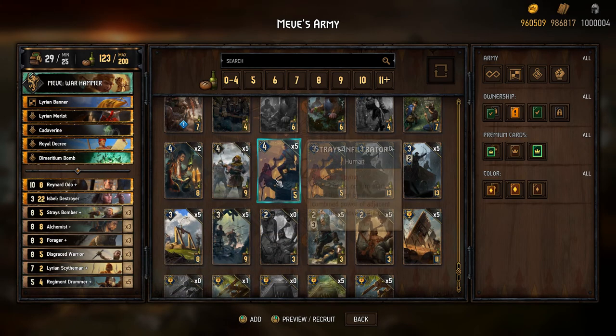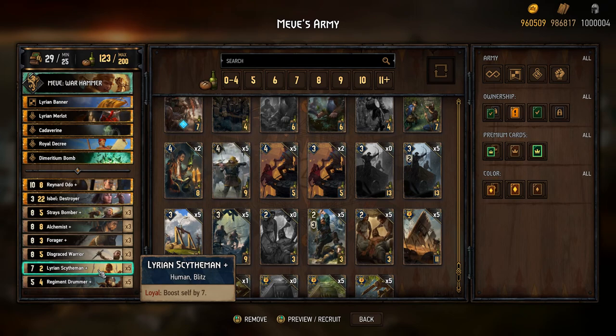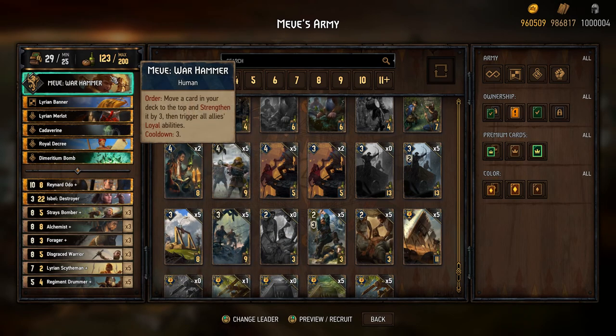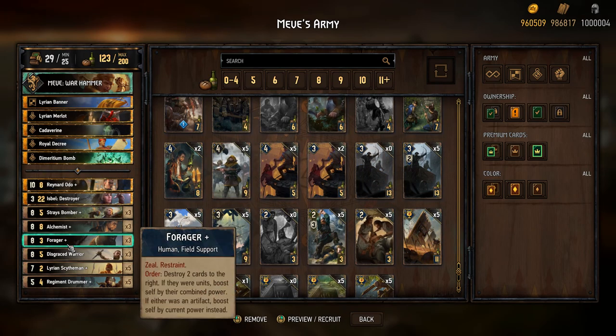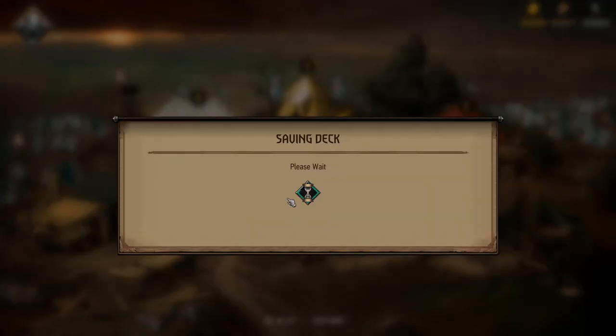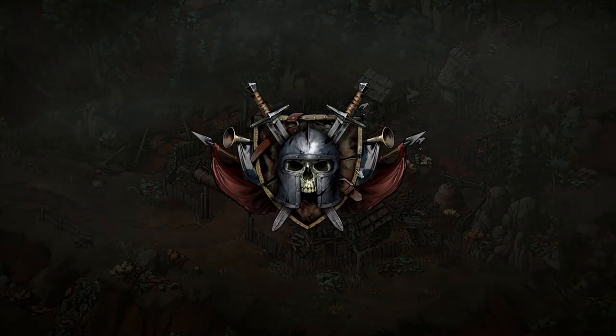The reason I'm using the Lyrian Skythman and not the Strays Infiltrator is because I can boost these guys by quite a bit by spamming the Warhammer, and I don't have to wait three turns for them to return — it's one turn to deploy and then two turns for them to return before being able to use Forager. So I'm going to get into a battle right now.